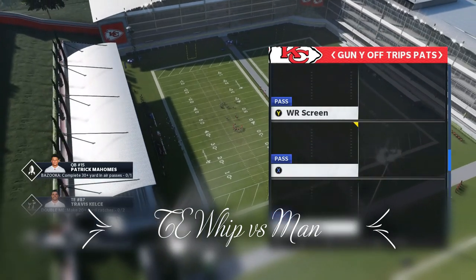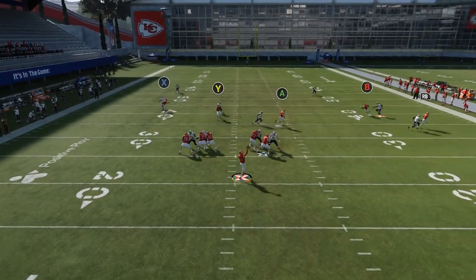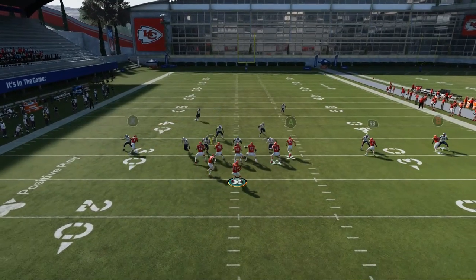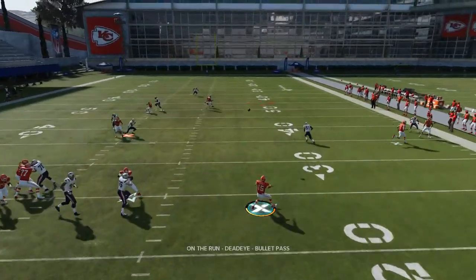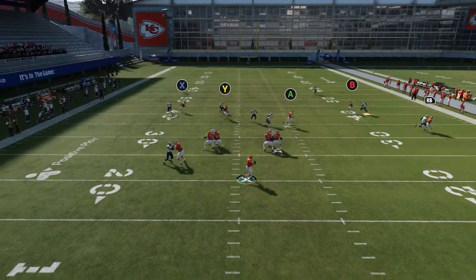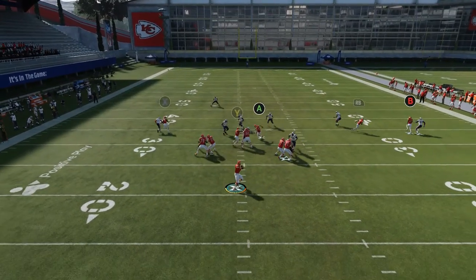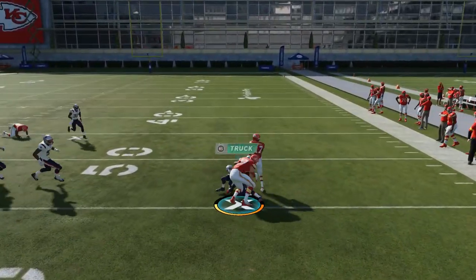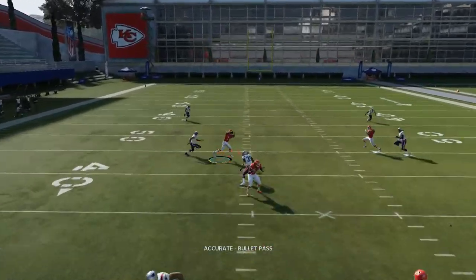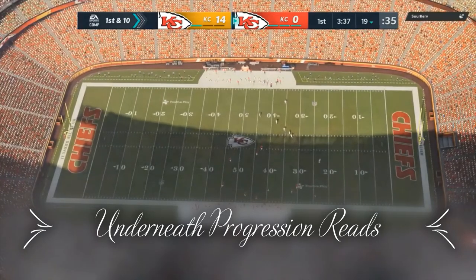Tight end whip versus man — I actually win a lot with this because Kelce breaks inward similar to the way he does in the Pat's Cross play. A lot of users bite down on him and he ends up even more open against users than he does against the computer. If the user ends up running out there with him, I've got the running back curl behind it, and you've got the two posts that you can read. Post routes do things against man this year — I hit the post to Tyreek a lot in game. I go to tight end whip more against man than I use Y-Out against zone. Against zone I don't typically come out of Pat's Cross much.